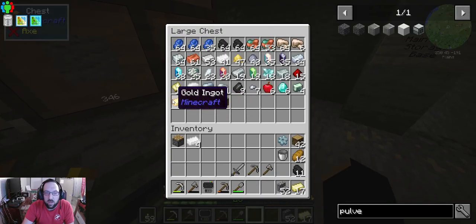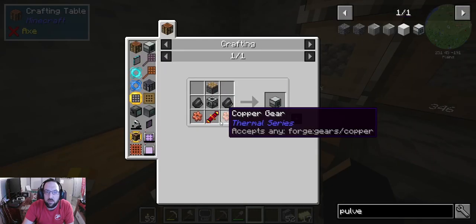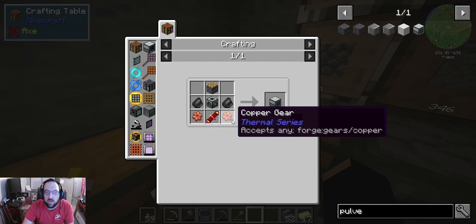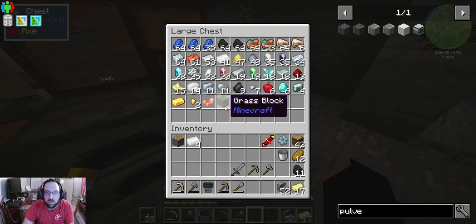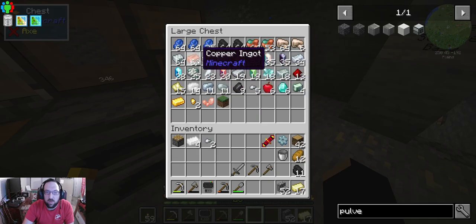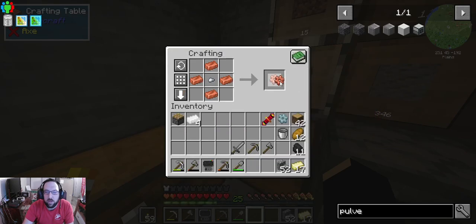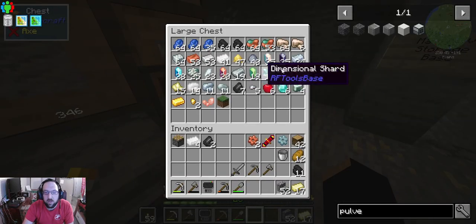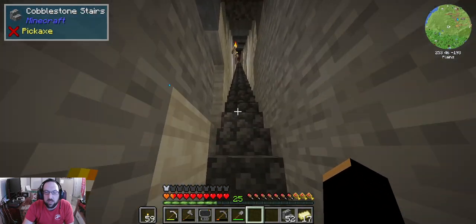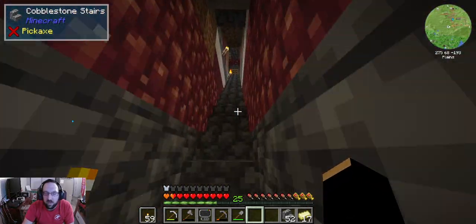Let's go ahead and make this. Copper gears are iron nuggets surrounding a copper center — one, two, three, four, five, six, seven, eight. Done. Let's get our flint, and then we just need to go get some sand so we can get some glass. That's what we're going to be doing today, so we can start ore doubling everything we get. We've been successful at getting some things, but not everything.